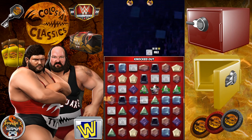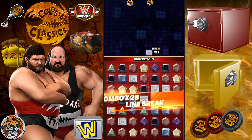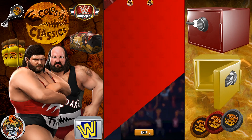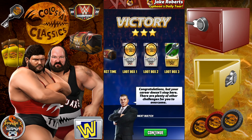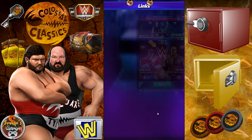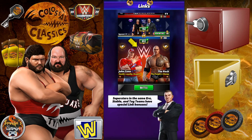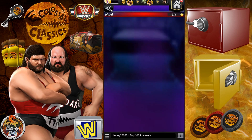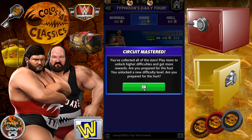Let's go get that Earthquake bag in hell mode. In hell mode, I'm probably facing a two-star gold.